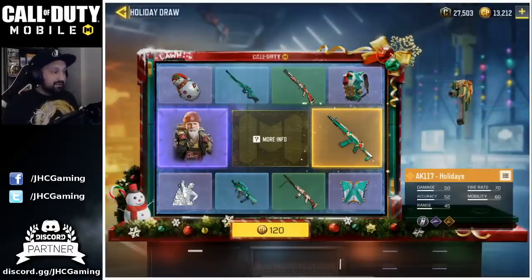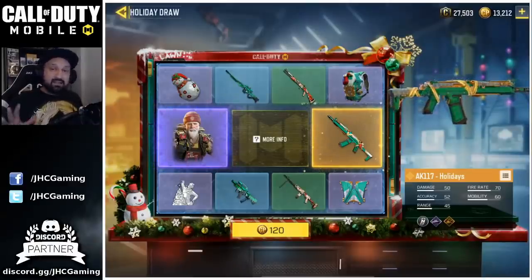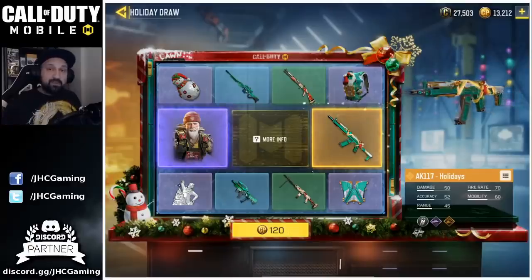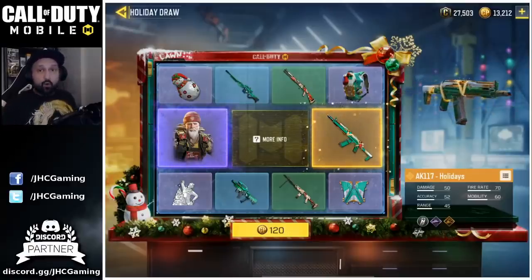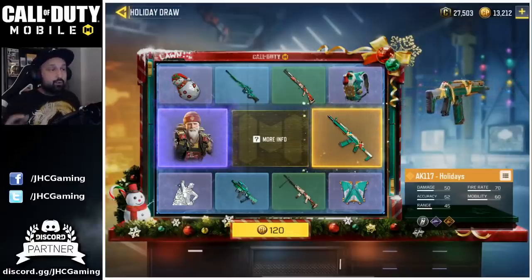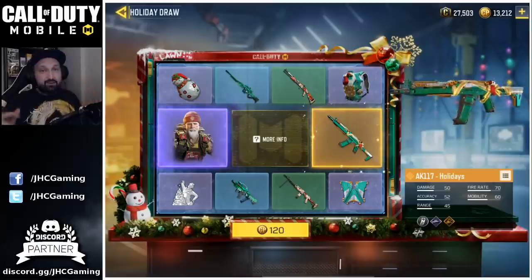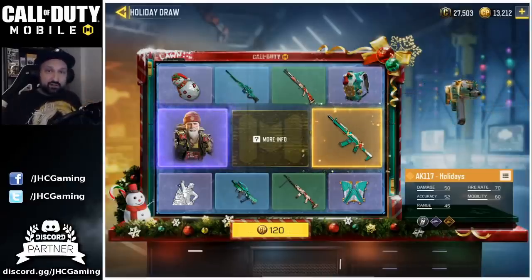Next up we have the Holiday Draw. It was just added a few days ago. It's a big gamble and guys you know what to expect. If you're gonna spend on it thinking you're gonna get the weapon or the skin — well guys, don't be stupid. You know it's gonna be probably the last two items in the draw. It's how it works guys. You can call it a scam but the odds are displayed.